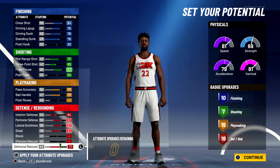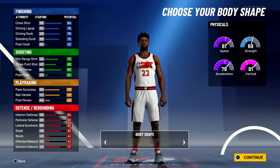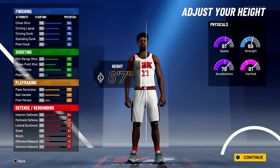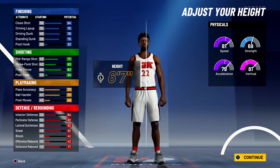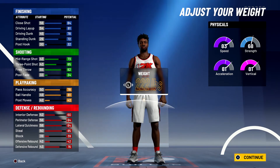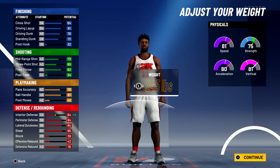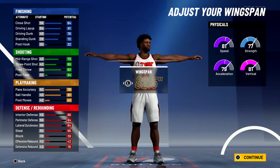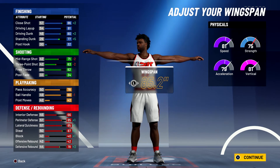So 10 finishing, 7 shooting, 15 playmaking, and 18 defense and rebounding badges — a total of 50 badges. Body shape doesn't matter; I'm going with defined. For height, Jimmy Butler is actually 6'7 but I want to help out with his interior defense just a little bit so I'm bringing him down to 6'6. For the weight, since he's a pretty solid interior defender, I'm bringing it all the way up to 251.